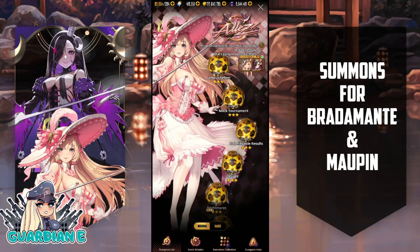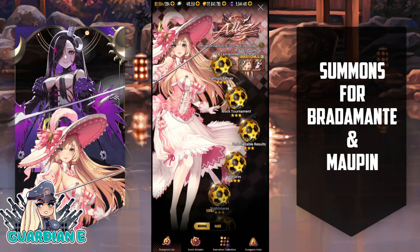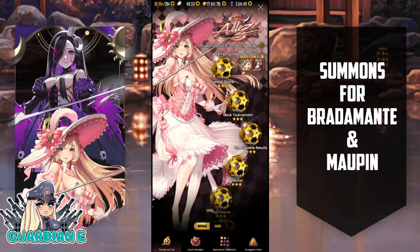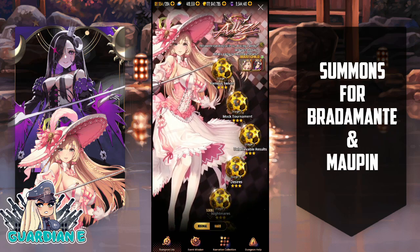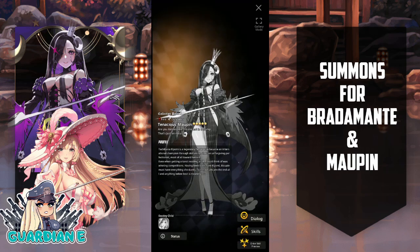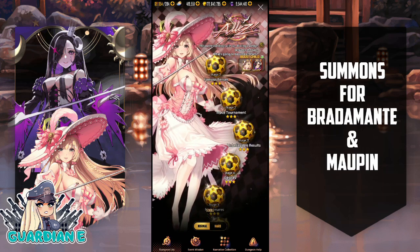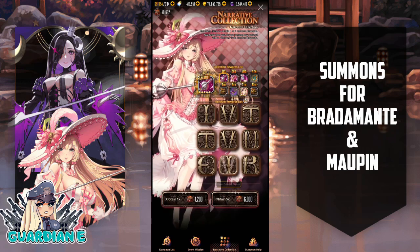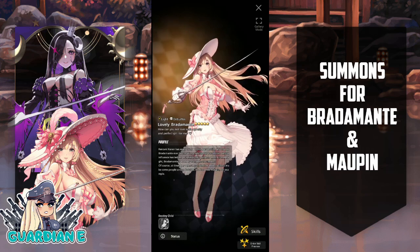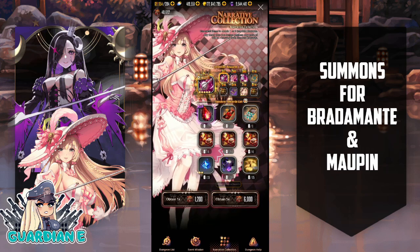Hi there everyone, GuardianE here with another Destiny Child video. Today we have the narrative dungeon — Aliz, or Allies, I'm not sure what that script says — but essentially we have two boost units here: Bratamante and Malpin. They are both going to give bonus currency as you go through the narrative dungeon so you can complete the narrative collection and get yourself a guaranteed free copy of Bratamante if you grind it out.